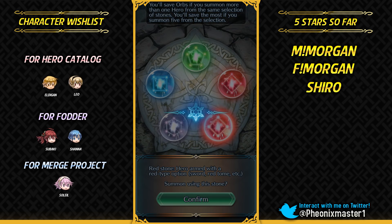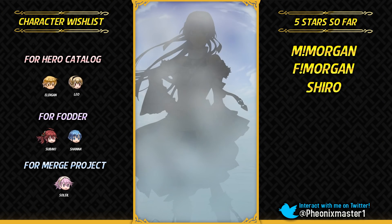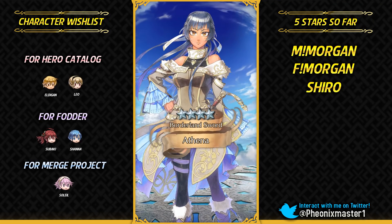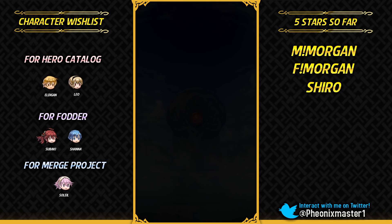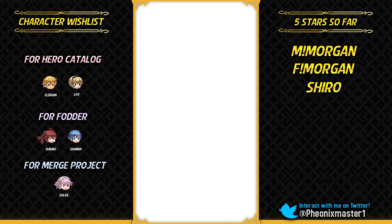Rebecca and Will were pretty underwhelming. I did train my Rebecca in my Blazing Sword runs by abusing the arena. But I definitely like Luis a lot more and if they could release Pent, he would be a top tier unit. They have to make Pent a top tier mage — he's an insane unit in Blazing Sword. So let's see if I can get Chrom.